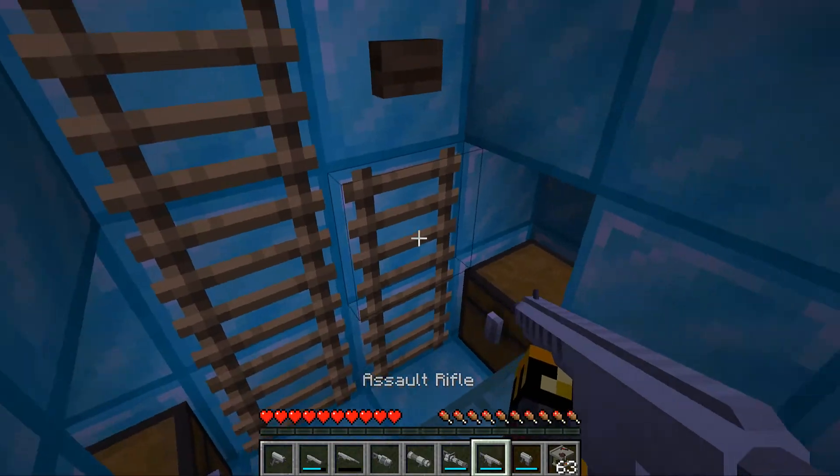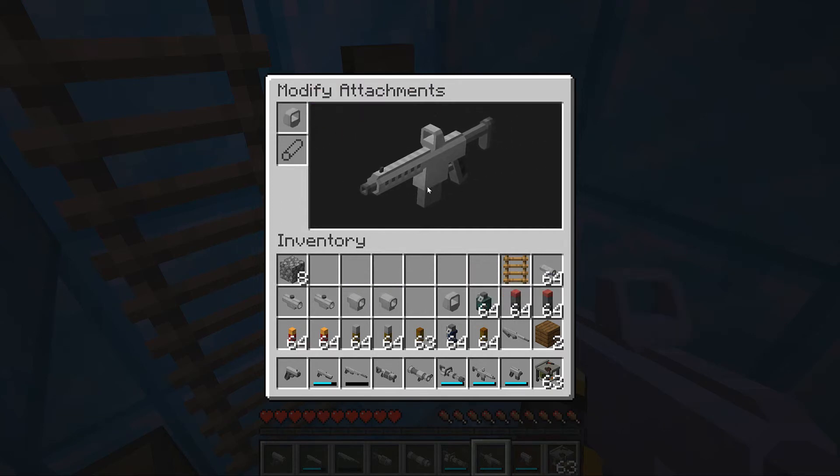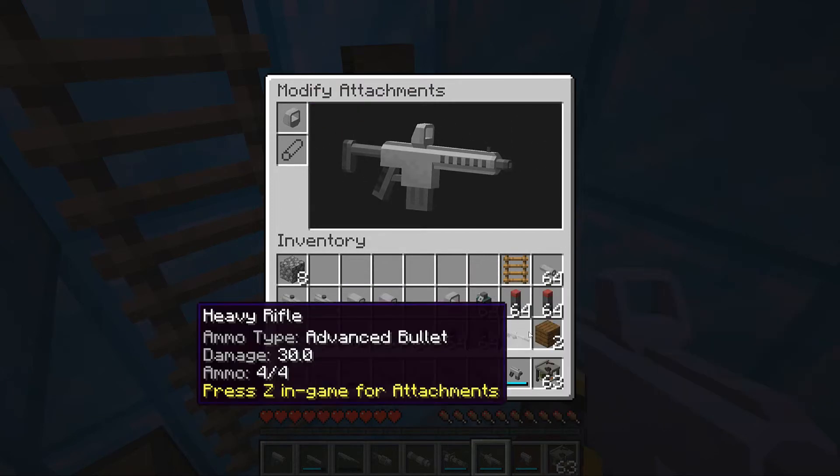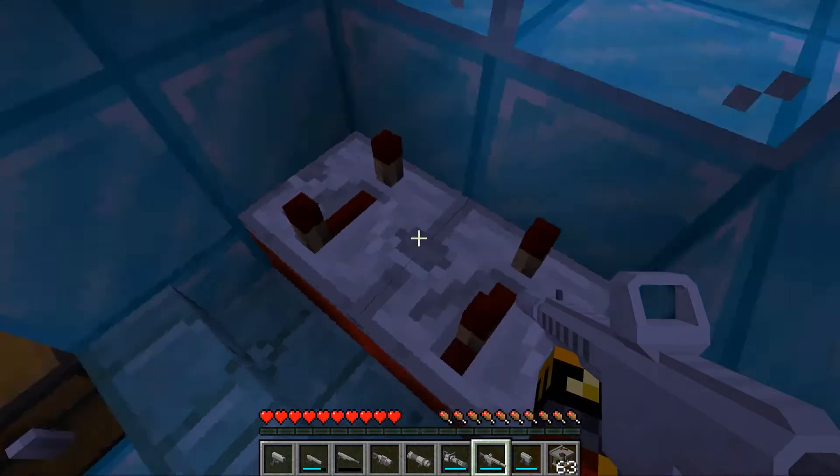Let's see - oh okay, click X! This is so cool. You can put attachments on - let's put a short scope. Oh okay that looks so much cooler already, and then this as well. Now that is cool! I'm so glad I found this spaceship.